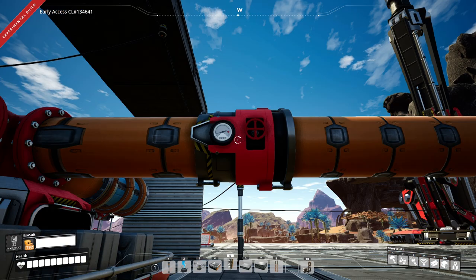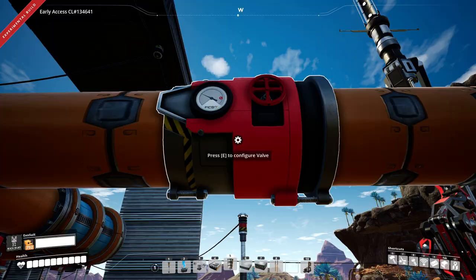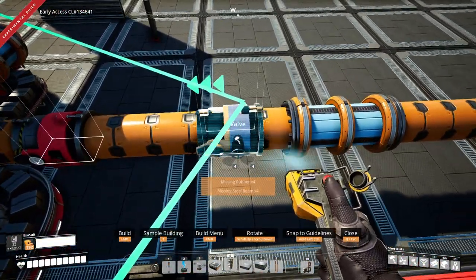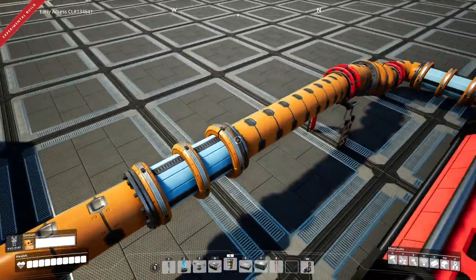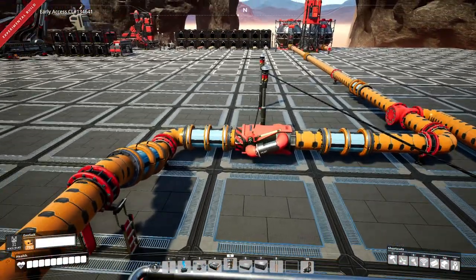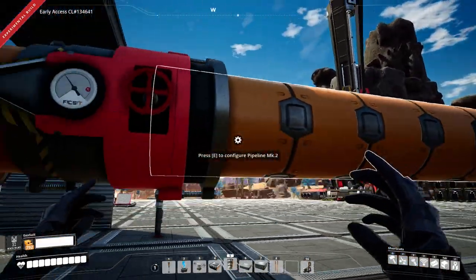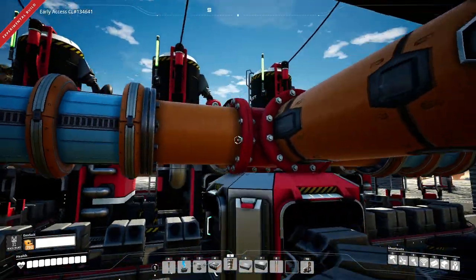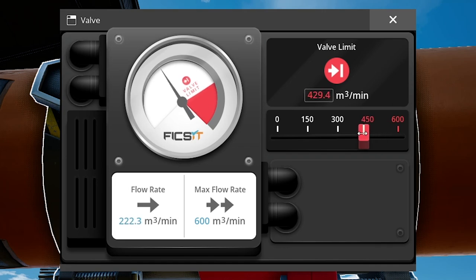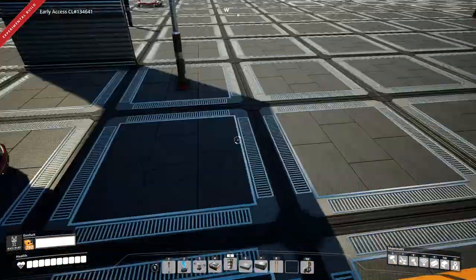There's also a valve that was hidden in one of the teaser trailers. It has a direction, uses rubber and steel beams to craft, and doesn't take any power. It lets you control flow direction so water doesn't back-flow — previously you'd need a pump for that. It has a cool animation and you can type in a specific flow rate value directly.